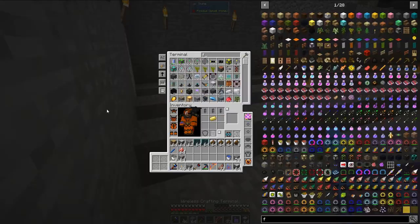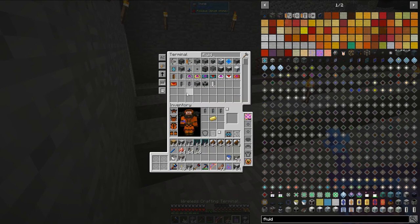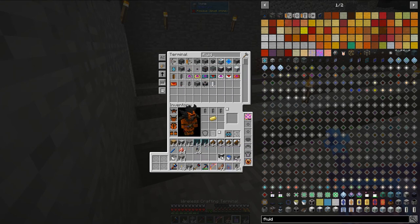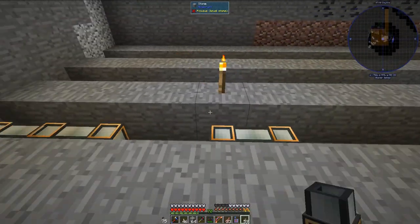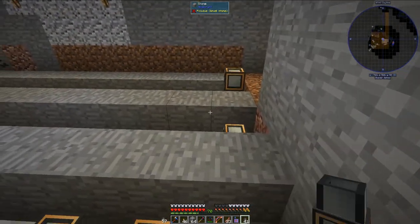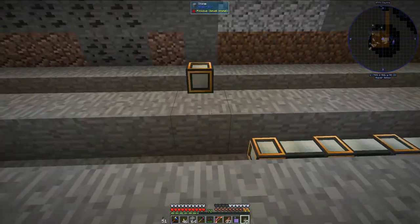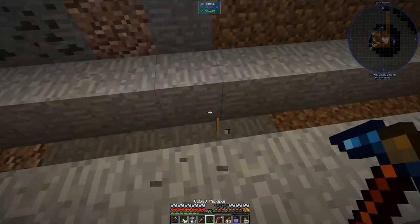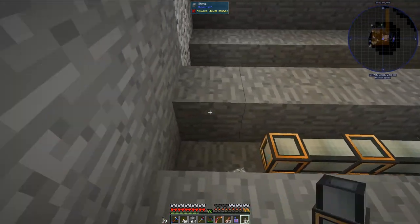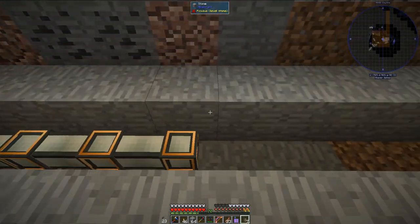Let's grab some super laminar fluid duct for now. I could use signal-implated fluid duct, but I'm not going to — I will be using signal-implated item duct though. Unfortunately, my armor makes me move a little faster than I'd like. If I just stay on even ground, this would be a lot easier.